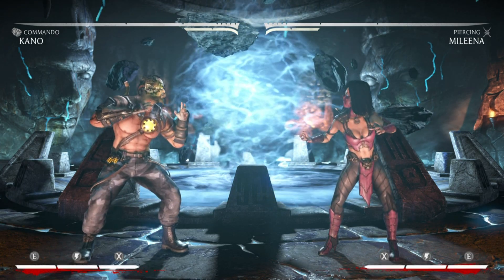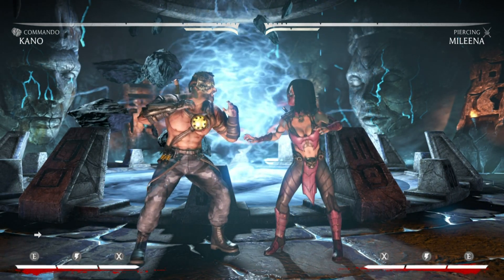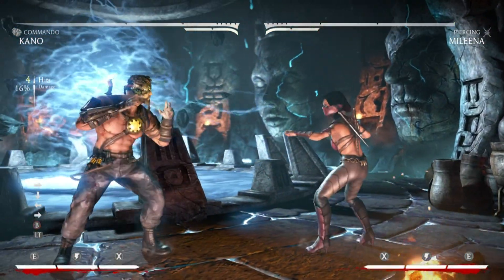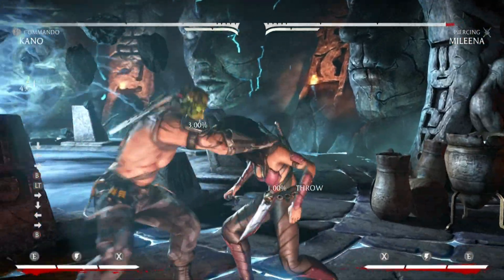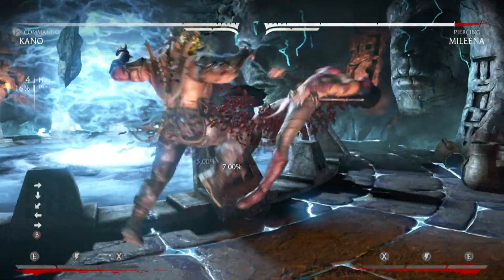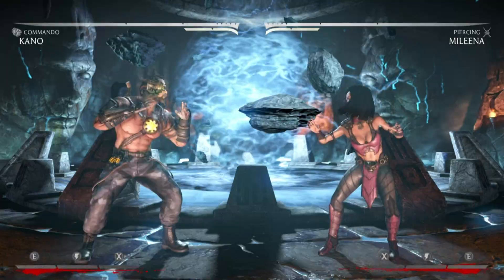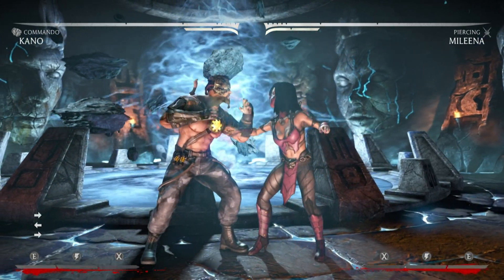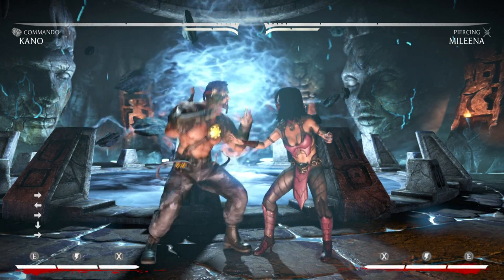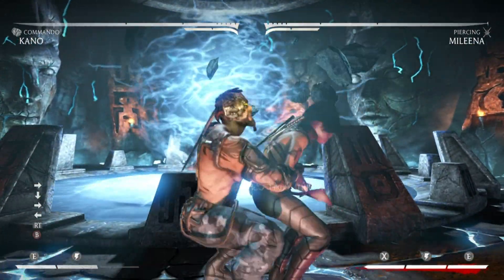He has down-back-forward-four, which is Circle on PlayStation and B on Xbox — that's the rib strike. You can see the inputs at the bottom left: down, back, forward, four. You can roll your thumb if you want; it's a little harder but useful in certain situations. Then he has down-forward-back-four, which is just the opposite — that's my personal favorite.